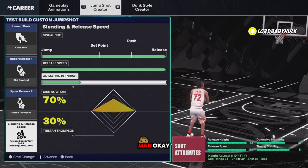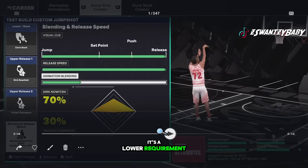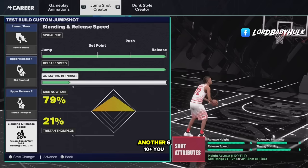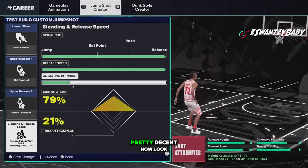First up, Chris Bosh — I didn't really like it last year but this year it seems pretty decent. It's a lower requirement; you can see the A-plus releases. This is for the six-ten plus — I think you can get this off the bat. All you need is an 81 mid. You want to look at the animations to make sure you're not going too far forward. Here's another six-ten plus option — look at the release right to the head, nice and easy, not too much forward lean, good release height, pretty decent release speed.